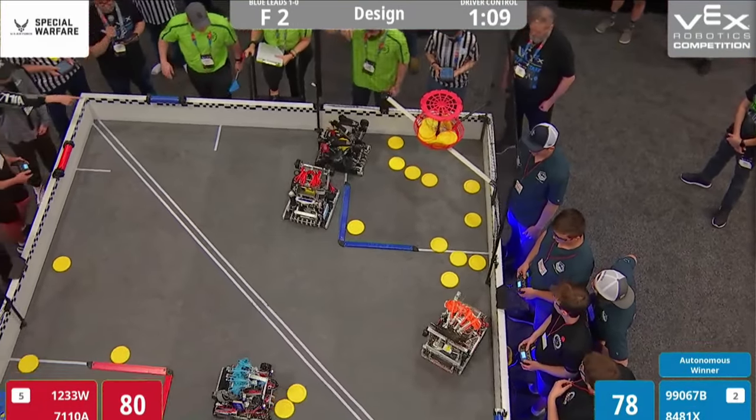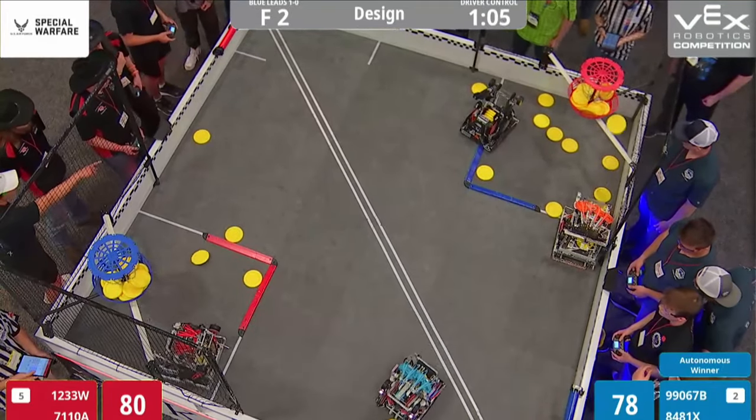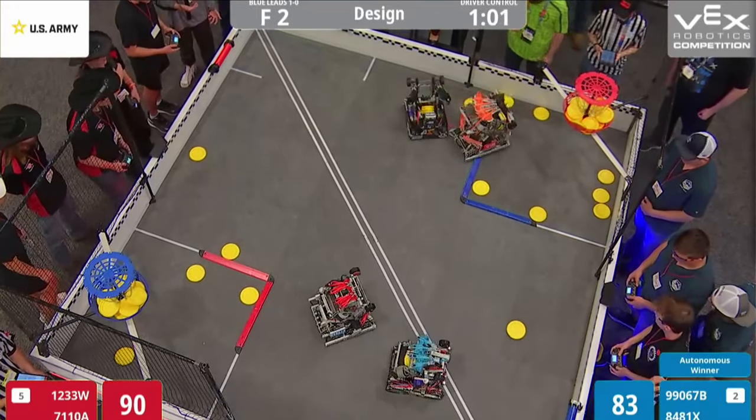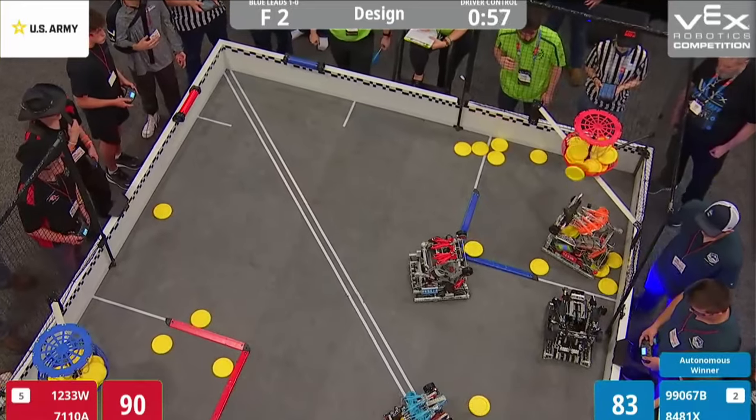Red Alliance getting a few more there — 80 to 78. There's four discs into the chassis, and there they go, they take them out. One minute left in the matchup. 90 to 83 for the Red Alliance.